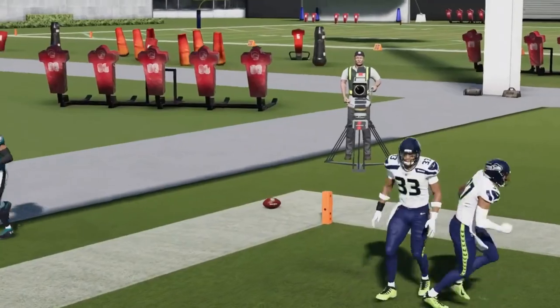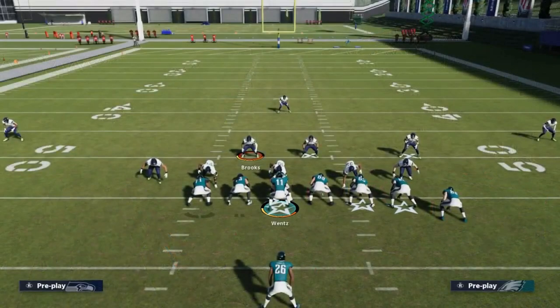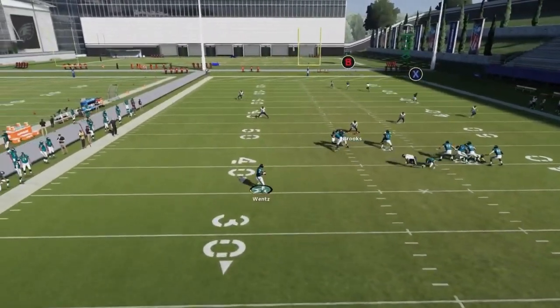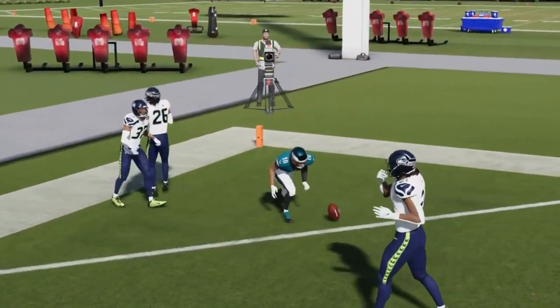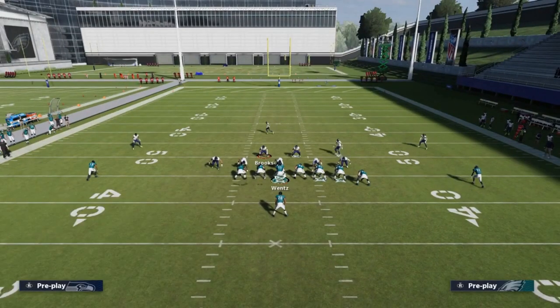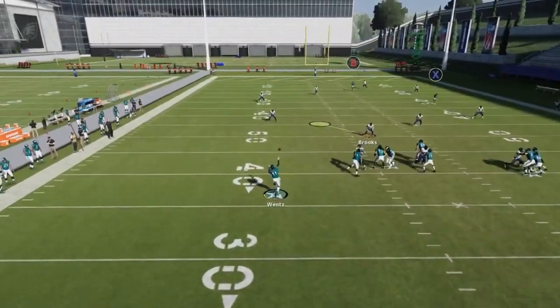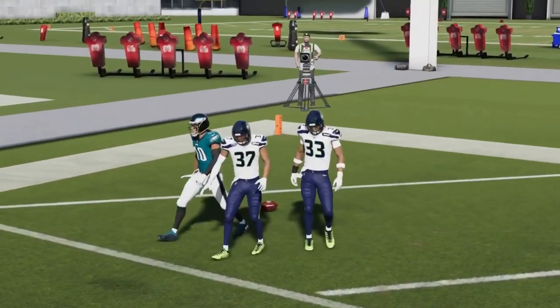The B route here — once he crosses that safety — is your one play touchdown. It's really that simple against both cover three and cover four. Just wait for him to cross the safety on both plays, bullet and pass lead away.